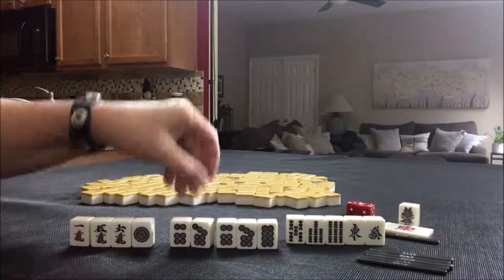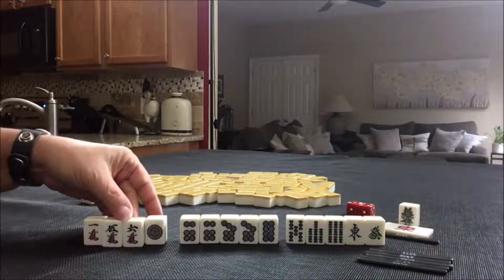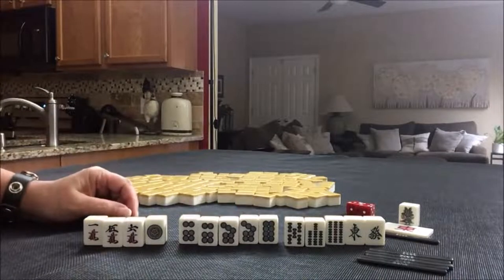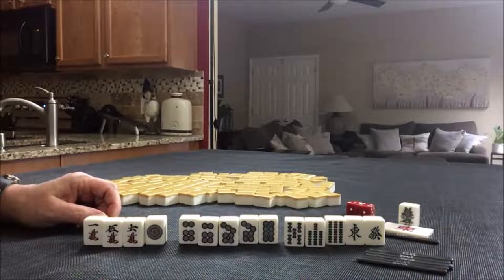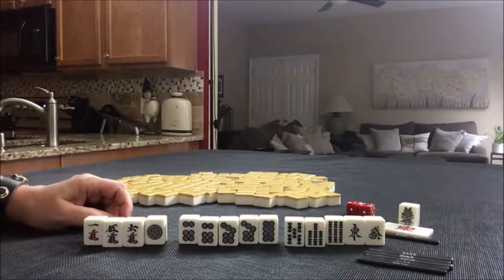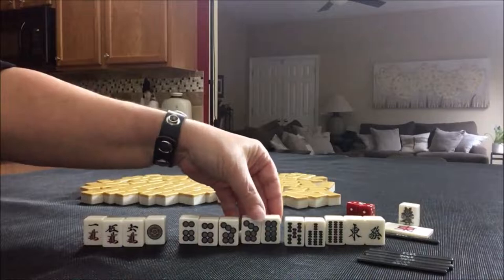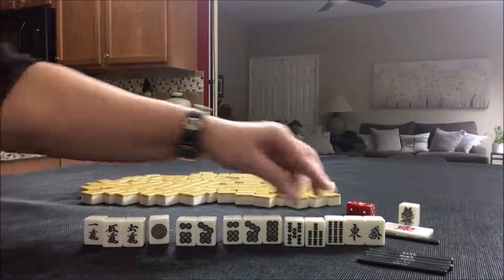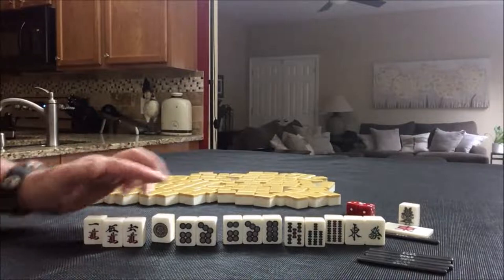You have to have at least one yaku to win. Another thing we could maybe do — here we have five, six, five, seven — maybe Mixed Triple Chi: five, six, seven in three suits. That is called Sanshoku Dojun. It's the same score, but you can claim discards to complete the sequences. I think that's what I would do instead, because here we have one, two, three blocks and a potential Chi. We have a Chi right there: one, two, three, four. All we need is a pair.